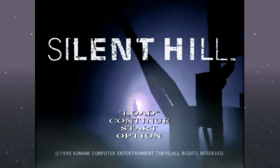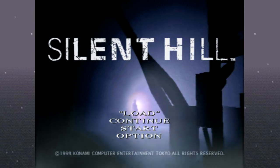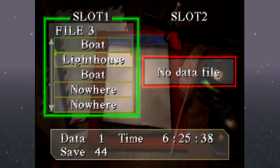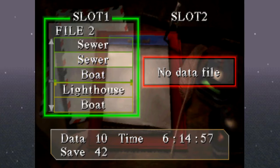First, I'm going to show how to not kill Sybil, and I'm going to show the Dr. Kaufman side quest. Then I'm going to show four different endings that we did not get: the bad plus ending, the good ending, the good plus ending, and the UFO ending. I'll be doing this by attempting to replay from old save files and see where I can go from there.